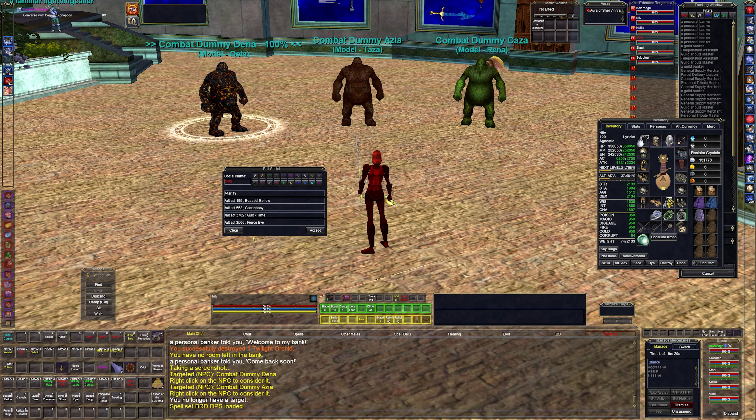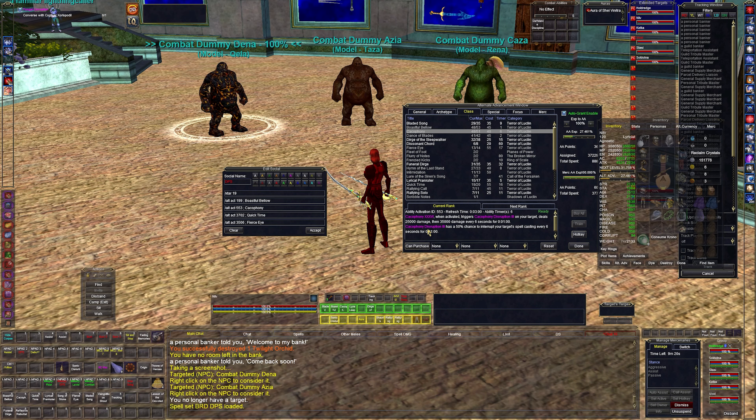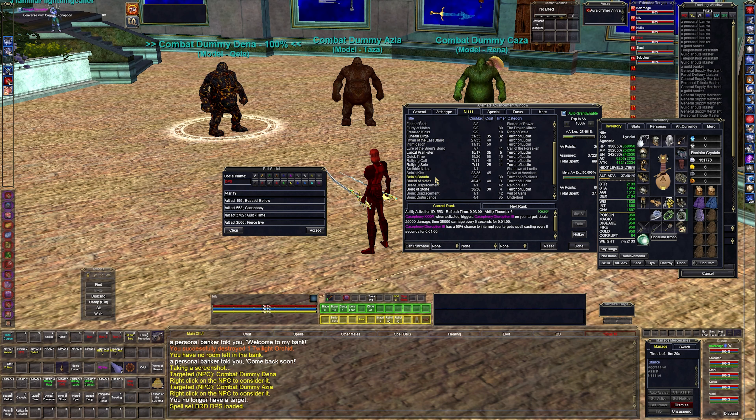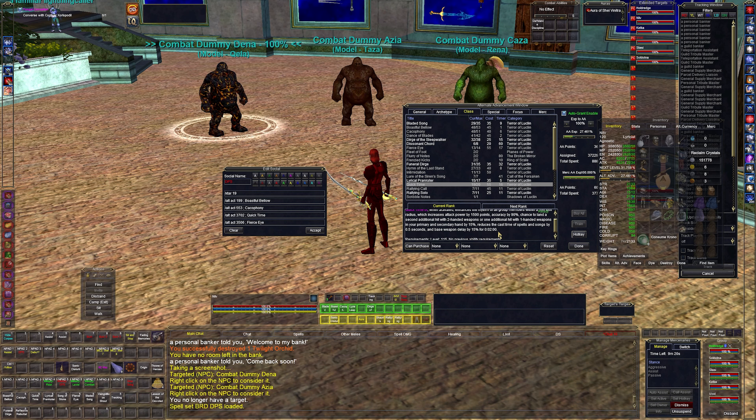Then I have my DPS hotbar — I use multibind for most of this now. Boastful Bellow does 32,000 damage. Cacophony does 25,000 damage. Quick Time is the biggest ADPS spell the bard has — it enhances all group members within 100 feet, increasing attack power by 1,500, accuracy by 90%, adds a 15% chance for an additional weapon hit, reduces casting time on spells and songs by 0.5 seconds, and reduces base weapon delay by 15 for two minutes.